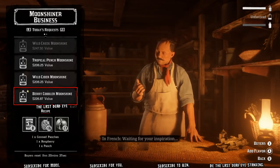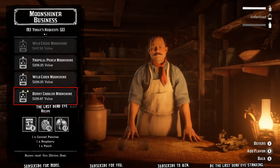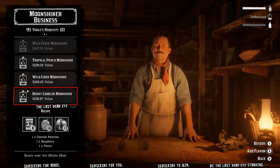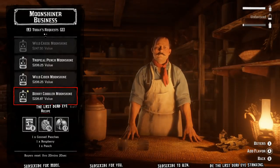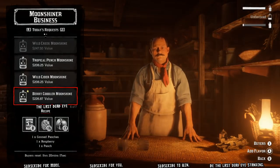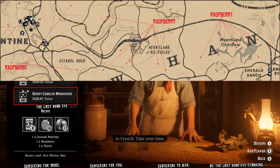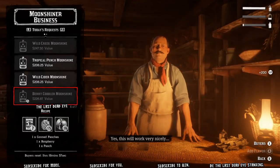I like to pick the berry cobbler because you can buy canned peaches out of the catalog very easily for about $2 to $2.50 per recipe. Then you only have to go out and pick one thing — raspberries — which can be found incredibly easily in the Heartland Oil Fields and Heartland Overflow area. There are raspberries everywhere there. Honestly, this is the best recipe in the game if you have a buyer for it.